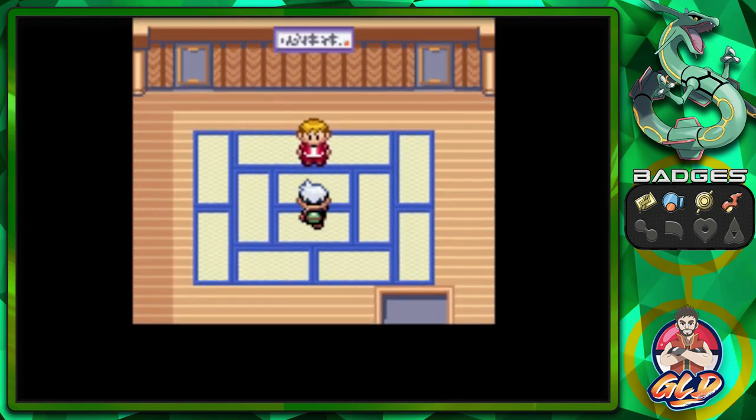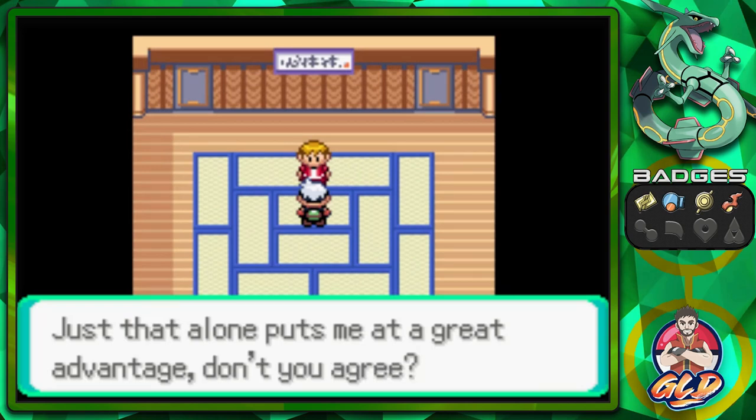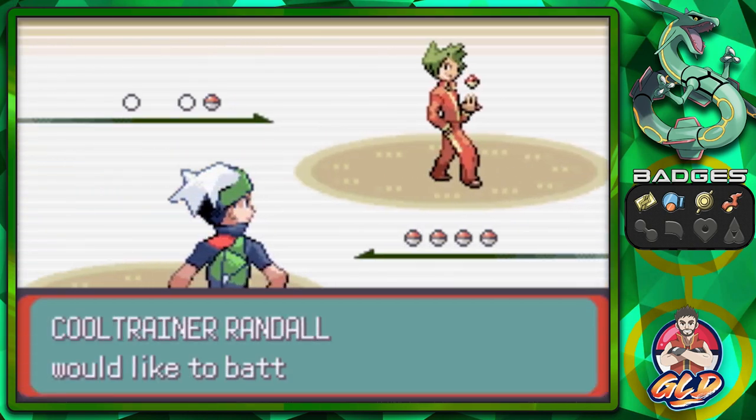We're going to start with Hadouken. The ability to attack before your opponent just alone puts me at a great advantage. Okay, bring it on. Here we have Cool Trainer Randall.